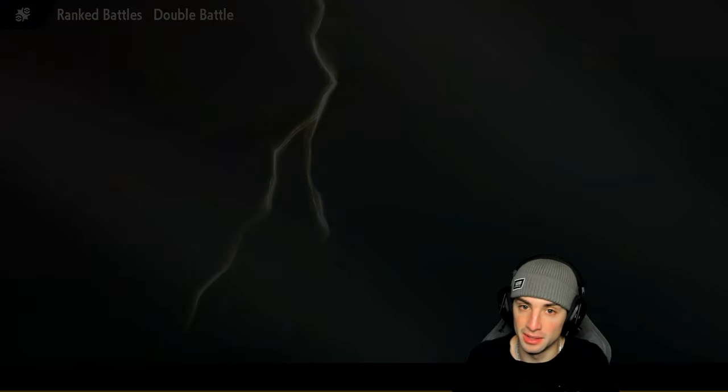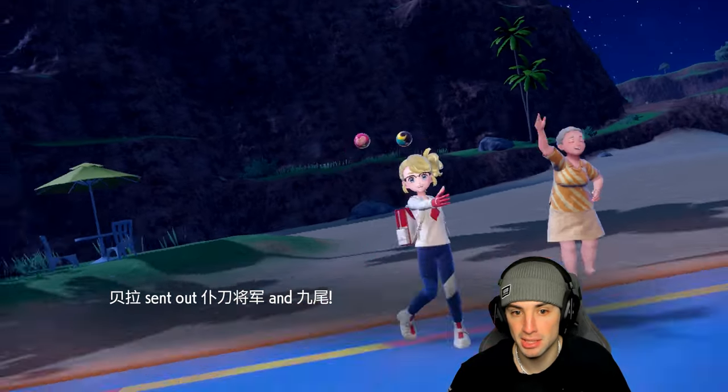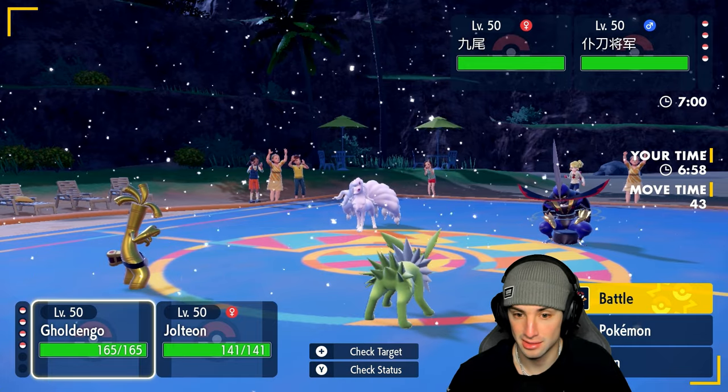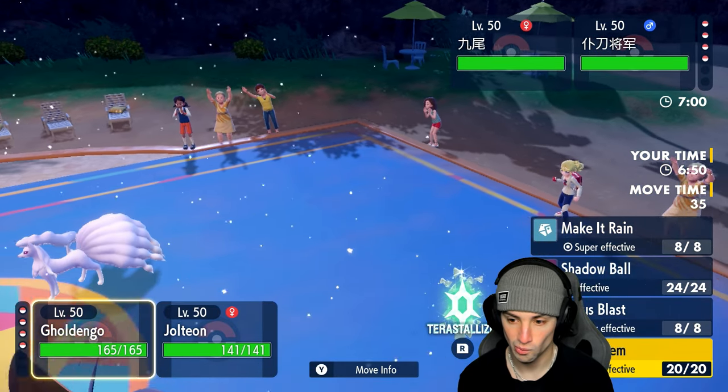I'm really hoping Jolteon is faster than Gouging Fire here, because I'd love to get off Fake Tears before anything, lowering their Special Defense so Gouging Fire can maximize damage every turn. Jolteon sitting at 200 speed — doing the math, 133 times 1.5 puts the scarf Gouging Fire at around 199, so it should be slower. Looks like the opponent wants to set up Aurora Veil.